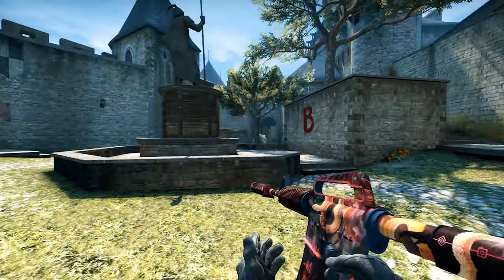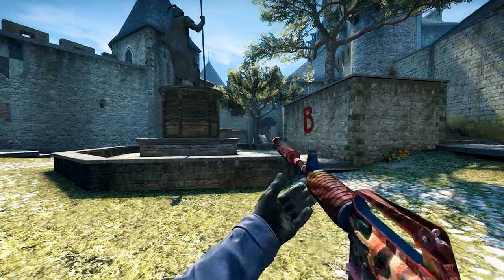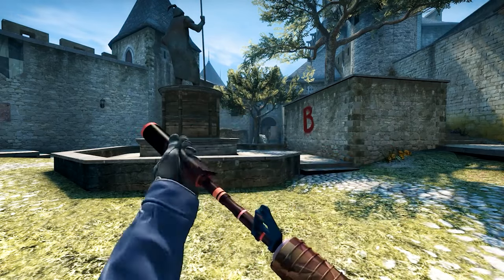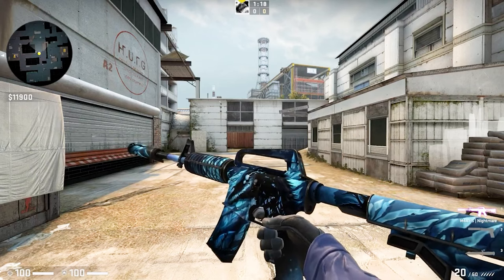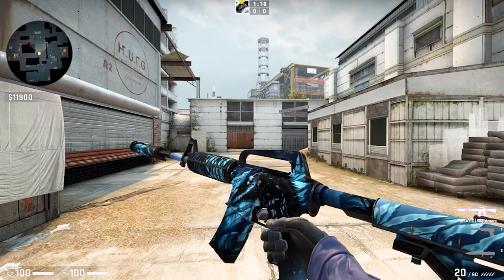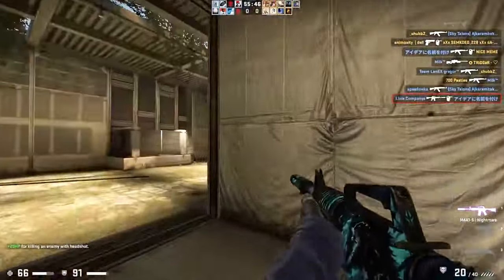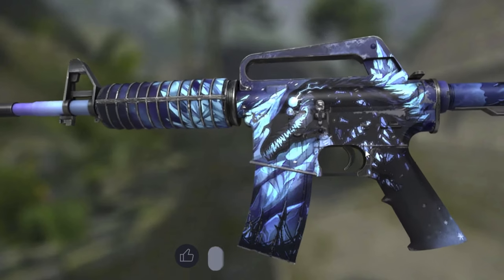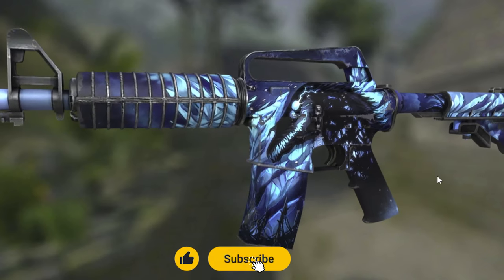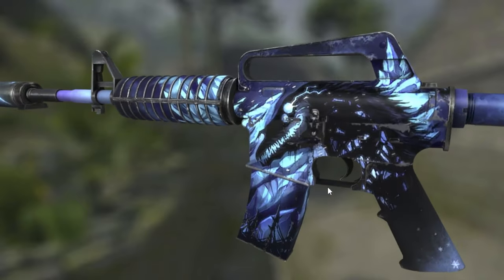Many also say the M4A1-S Welcome to the Jungle is the new Howl — not even close; a small snake in a red color isn't enough to be a second Howl. In our opinion, the closest M4 to the Howl is the M4A1-S Nightmare. It's literally a Howl inverted: instead of fiery red and a devilish creature, here we have a chilling ghost beast. Just imagine if it had a Howl-like rarity, or at least red rarity from a very old 2013–2014 case — it would be an extremely expensive M4 today.